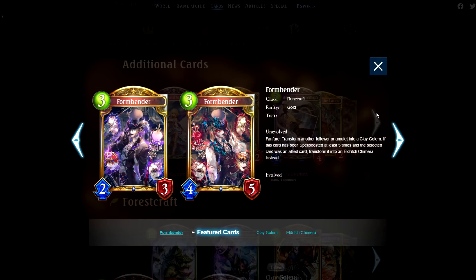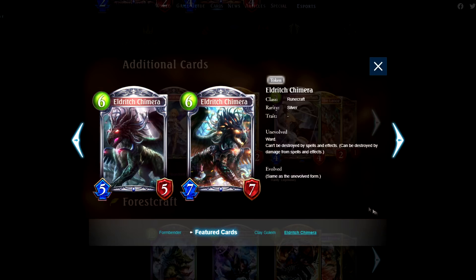Form Bender. Pretty good tech — being able to transform something without any conditions on a solid body for three. Way more valuable in Arena than in Rotation, but in Rotation it's still a solid tool you can slot in if amulet strategies are tough to deal with as Runecraft. Being a spell boost card means you don't whiff with Daria if you use this, and defensively the Eldritch Chimera can also be useful in some circumstances.